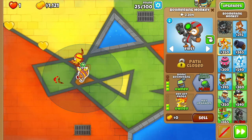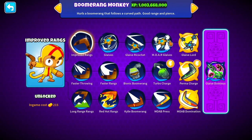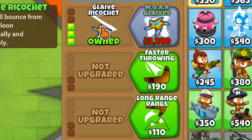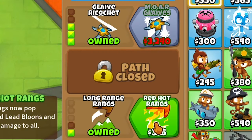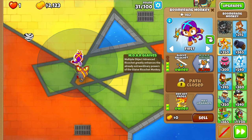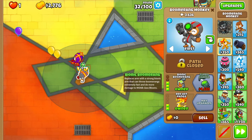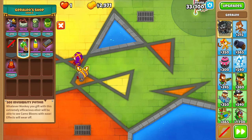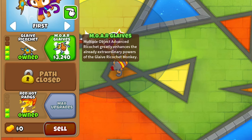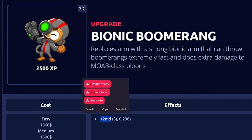We do have to renew this every 10 rounds I think, but right now this is all I want for this guy - a 0-3-2. I do want to start upgrading this guy, so let's do 5-0-2. Improved range, Glaive, tier 3 - Glaive Riccochet I think. Long range and then red hot rangs, so lead ones do not stand a chance, and camo ones but Geraldo's potion of course. Round 40 should not be any problem, especially with the bionic boomerang arm. It does more damage to MOAB class bloons.